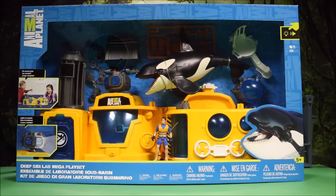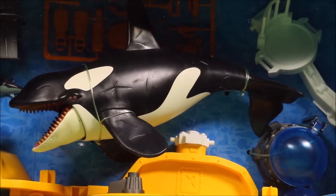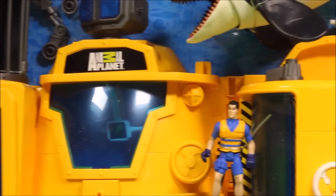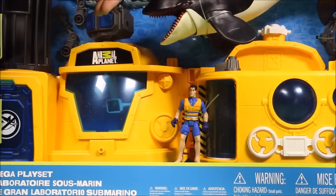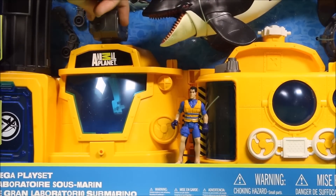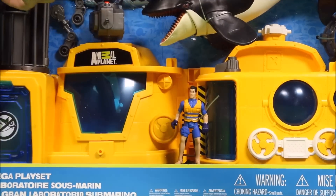This is the Deep Sea Lab Mega Playset. It says all around play, lights and sounds. So this comes with a huge orca, or killer whale, a bunch of fish, a shark cage, and an underwater lab with lights and sounds. It looks like the batteries might need replacing.